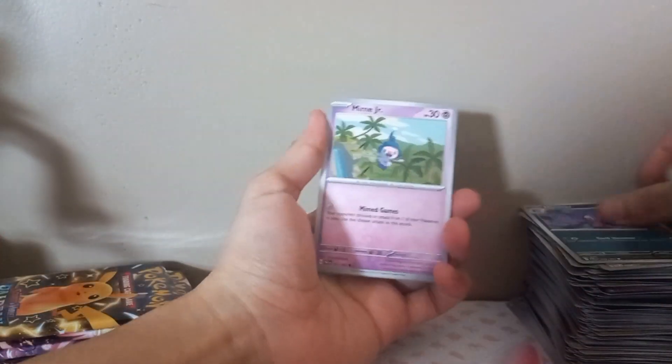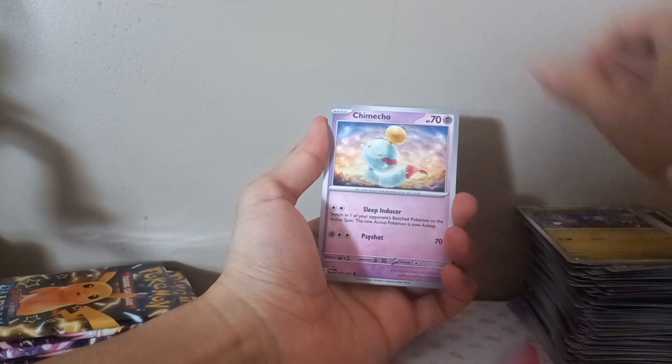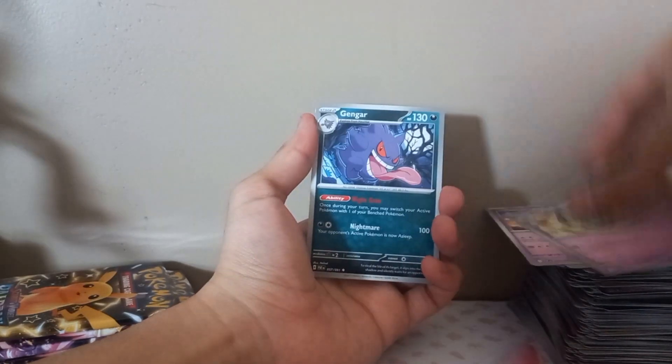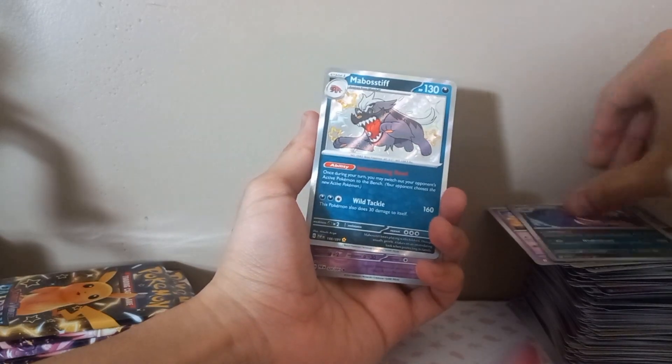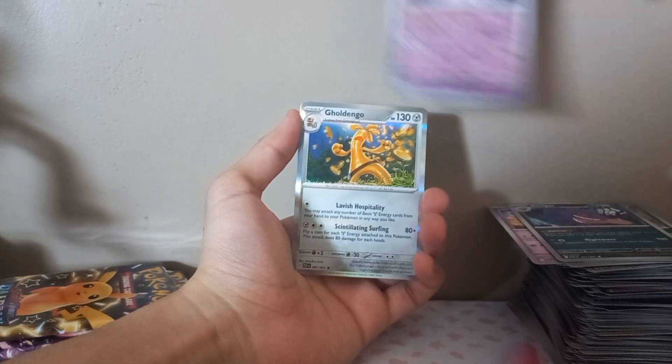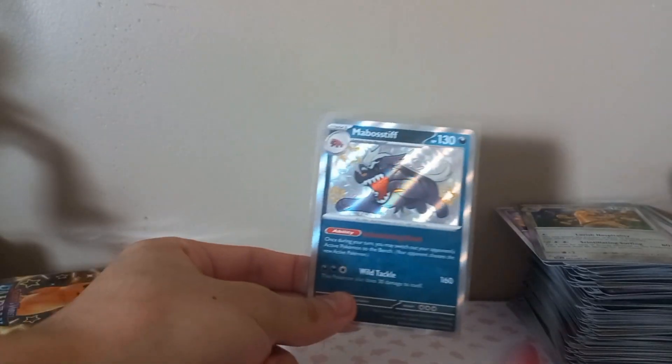Code card, psychic energy. Haunter, Mime Jr., Noibat, Chimecho, Scrafty, Scraggy, Wubat, Zubat - whoa, there we go! Shiny Mawile! Zatu and the Golden Gengar. We got another shiny - let's sleeve this guy out real quick. He's there, he's around.